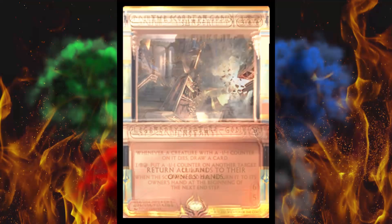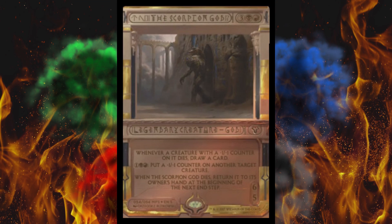Next up, the Scorpion God — that was already in my spoiler list. We already know what he does: he's overpowered as hell and he's standard legal. It looks like he's escaping from some kind of tomb or temple where Nicol Bolas kept him for later use. I think this will be worth a fortune, honestly, because that card's overpowered as all hell.